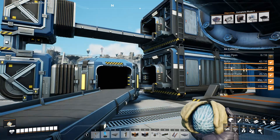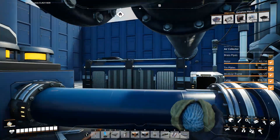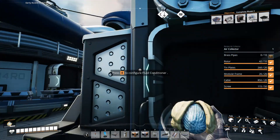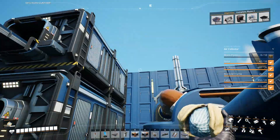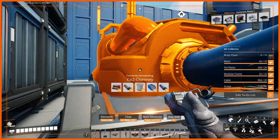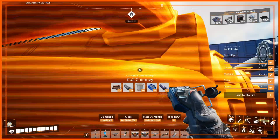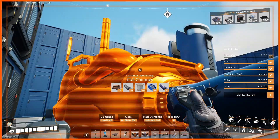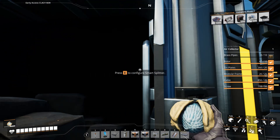Both cold slag and sulfur are going into storage containers over here, along with our storage container for iron. The fluid conditioner is also producing carbon dioxide, so as we're doing with our power setup, we just dump that into a CO2 chimney. In theory we could be turning that CO2 into something else, but I don't have a recipe for that right now, so it's just going to get output into the environment and be polluting, unfortunately.